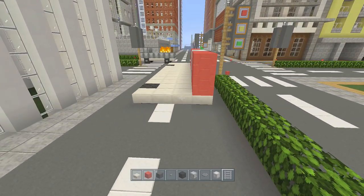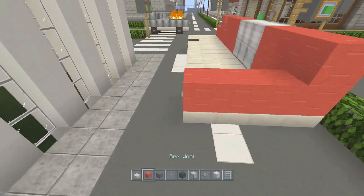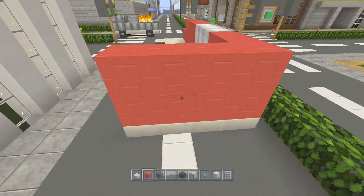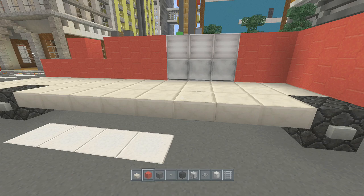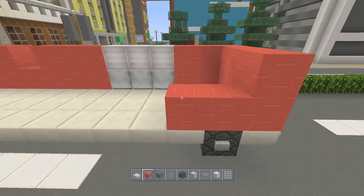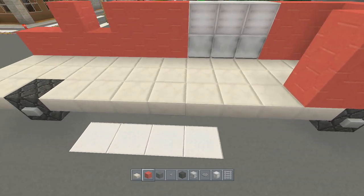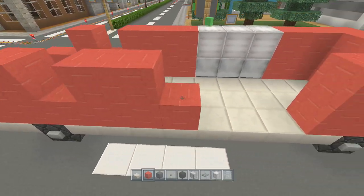Now we're gonna move on to the back — we just continue the red on. Then we're on to this side and it's pretty much just going to be the same as the other side, so we can just copy it. It's very simple to build this.